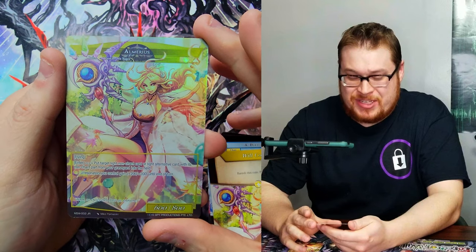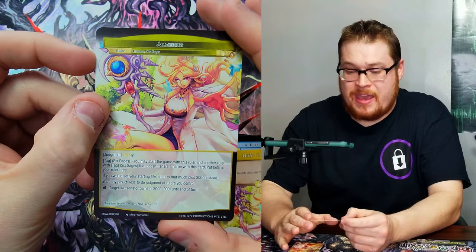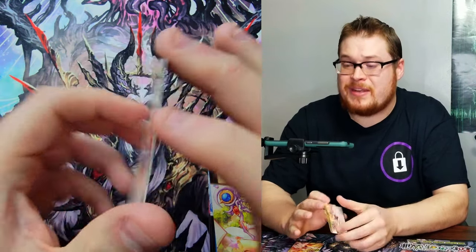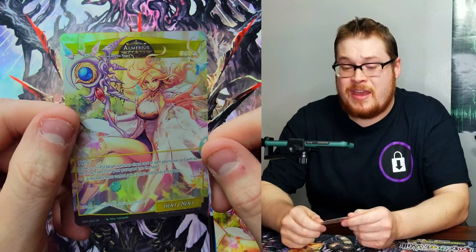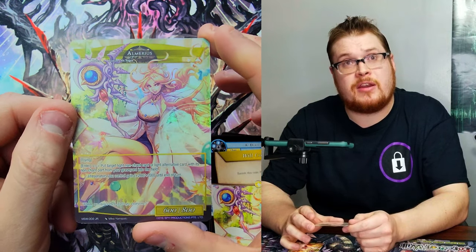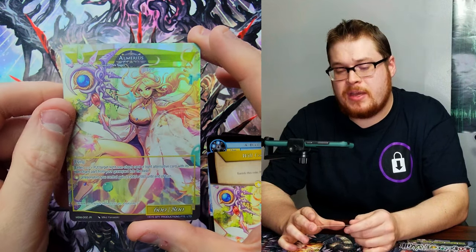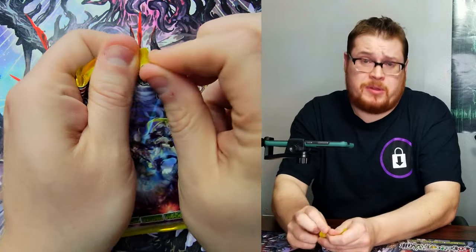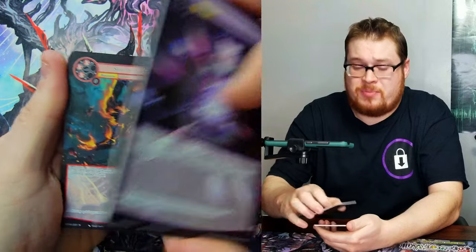Fairy Tale Moon, and then there we go — there's a new one! Almaris as our J ruler, which I haven't gotten yet. She is a pretty sick looking card — look at that awesome artwork! And there's her backside. Glasses on, glasses off — doing a little Clark Kent Superman action on this one. She's not the most highly valued J ruler but I think she's like third from the top. Still like 20 bucks — sweet card.